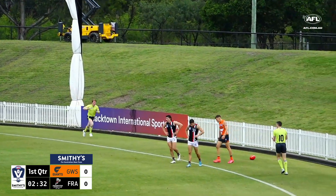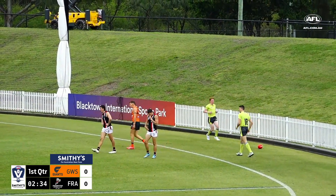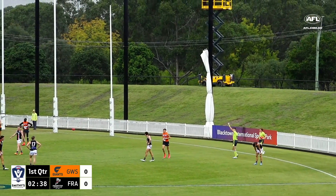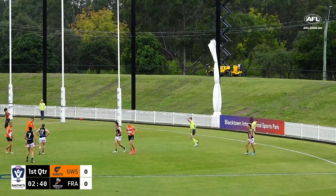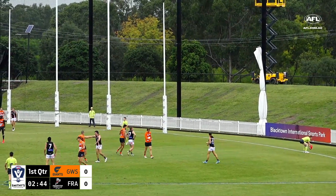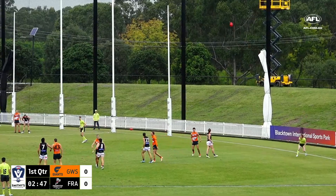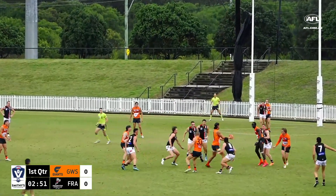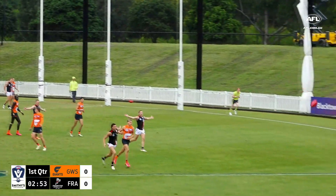It'll be over the line for a boundary throw. You mentioned Josh Smith earlier — there are two Josh Smiths on the ground today, one for Frankston and one for the Giants. With the positions that they play on the ground they might be lining up directly on each other. At the moment Josh Smith for Frankston is lined up against Keith, so that's 25 on 25 — some symmetry there. Madden out of the ruck.